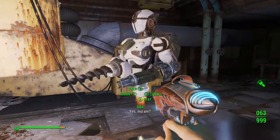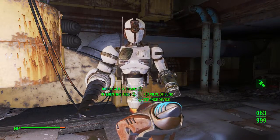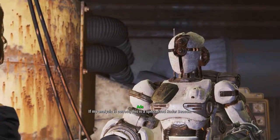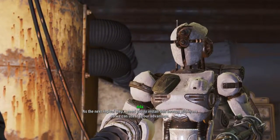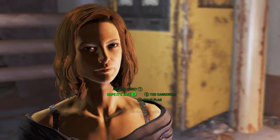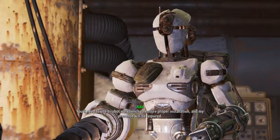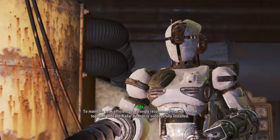Wait, what are we doing now? Oh, I gotta talk to her. Ada, did you retrieve something from that robot? It had this strange device on it. Impressive technology. If my analysis is correct, this is a specialized radar beacon. I suspect it's how the mechanist was keeping track of the robo-brain you destroyed. I need you to install this beacon within me so we can use it to our advantage. You'll need to use a robot workbench to ensure proper installation.